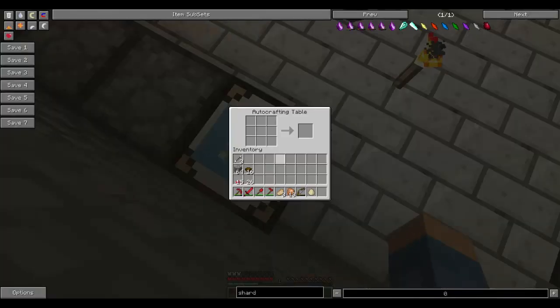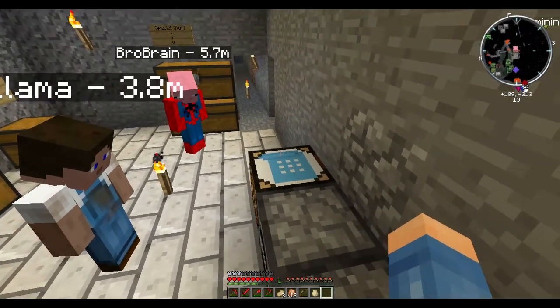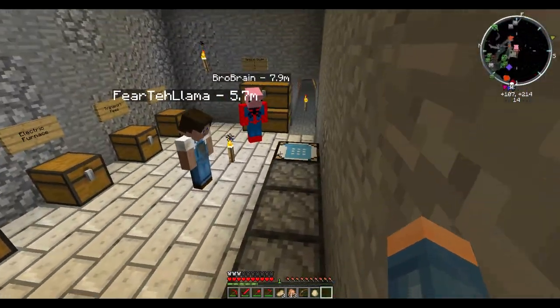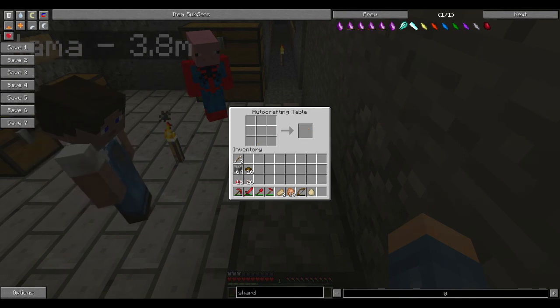Reed, go ahead and explain this auto-crafting table. Okay, so I made this crafting table by just making a regular crafting table and putting — everybody look in the crafting table — I made four of these wood gears using sticks and put all four gears around it, then put the crafting table in to make an auto-crafting table.